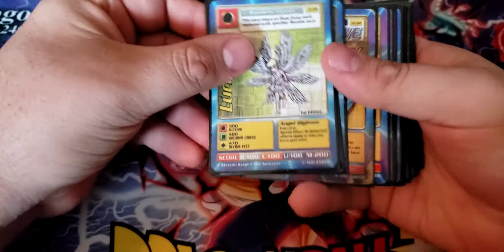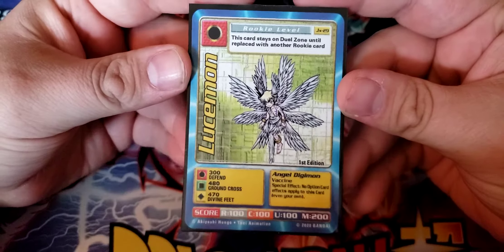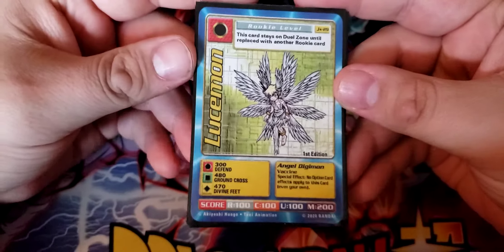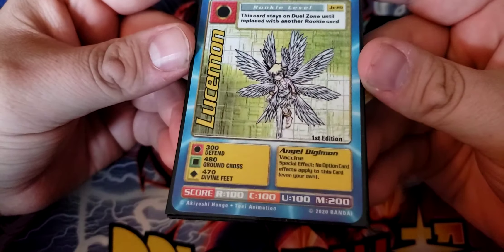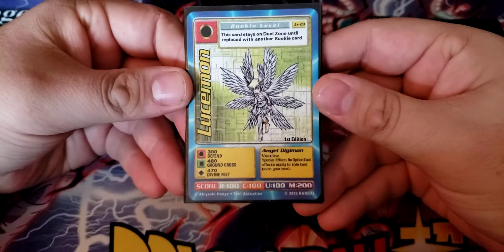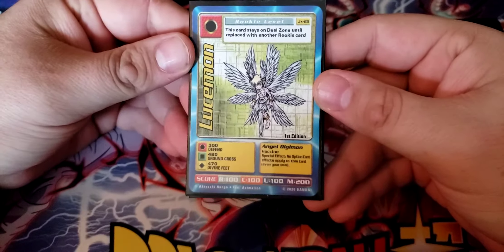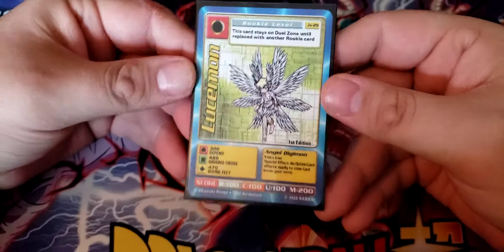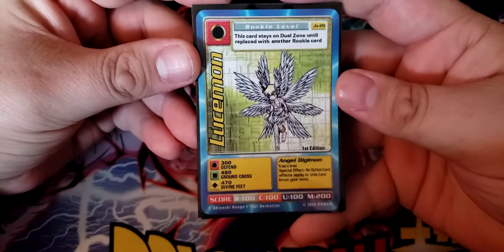For our Rookie Digimon, we've got Lucemon. He stays on the dual zone until replaced with another Rookie card, so he doesn't go away unless you put a different Rookie on him — your opponent can't switch you out of him. His special effect is that no option card effects apply to this card, even your own, which is both good and bad. It means no option cards at all can affect him, whether it's your opponent trying to hurt him or you trying to buff him, but it definitely keeps you safe from a lot of the tricky stuff your opponent can play.